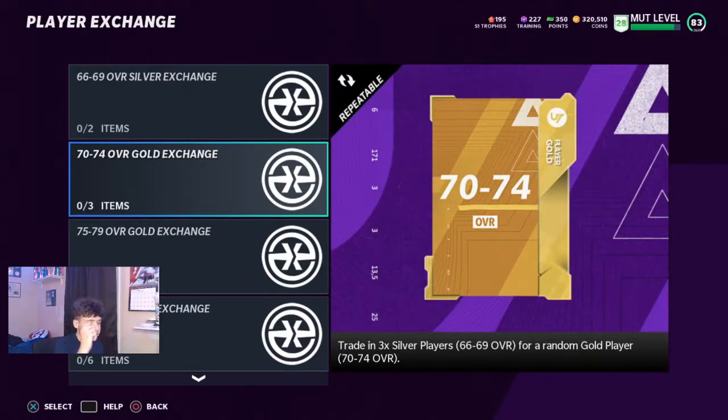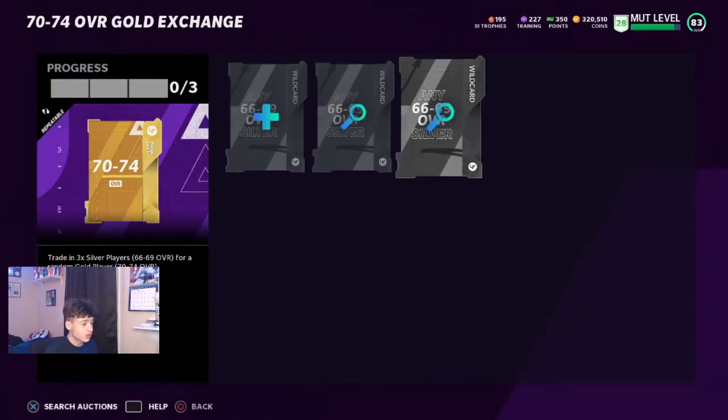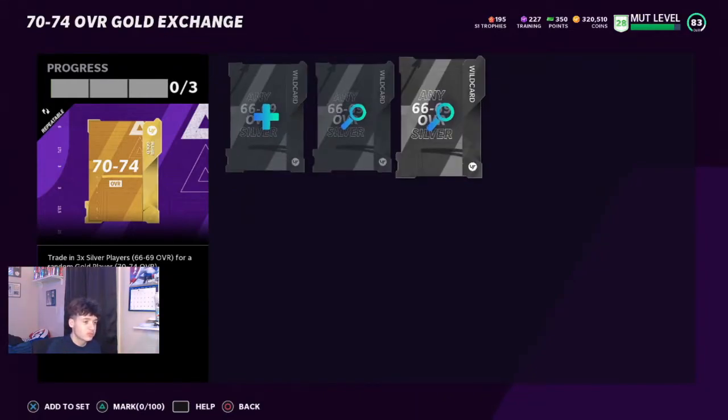You take your 66 to 69 overall silvers and you want to put them into the set until you can't anymore. I already did it as much as I can and I got 300k off it, which is pretty good.